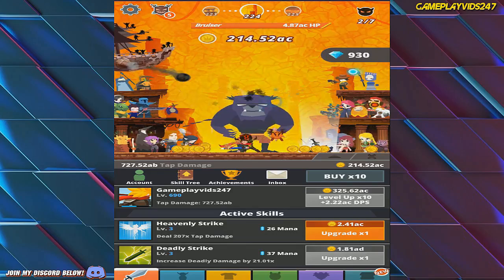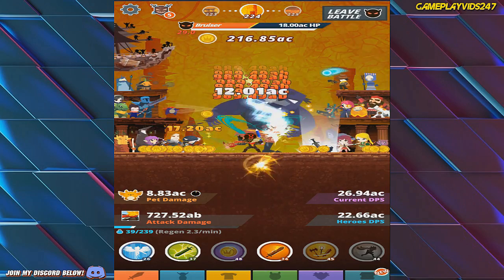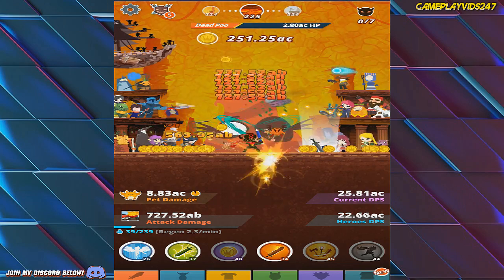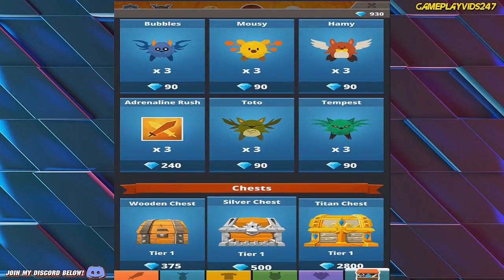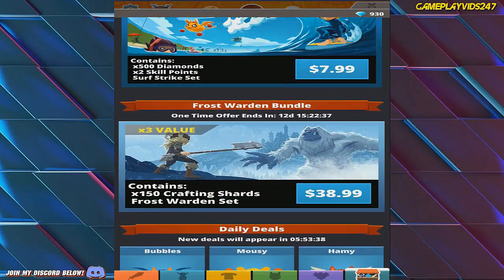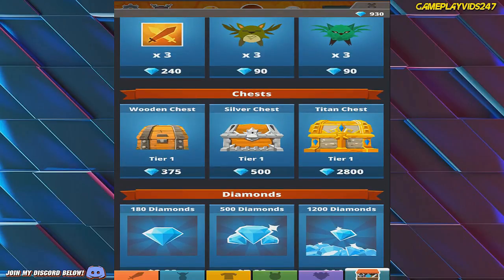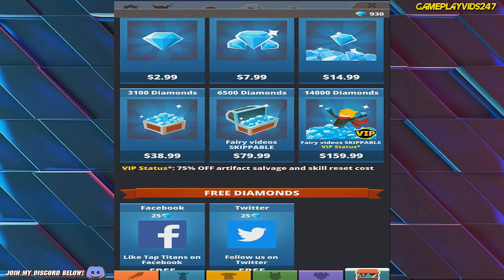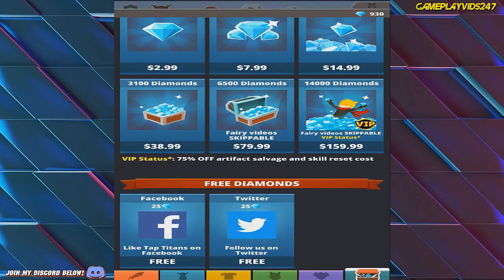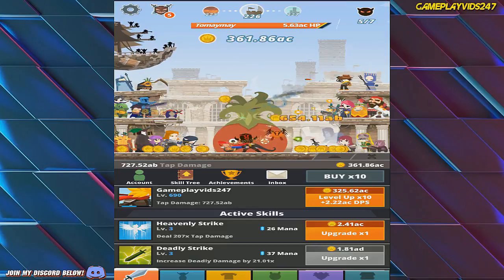Now I'm on 930 diamonds, which is pretty sweet. Just going to try and take down these guys here. There's a store — I'll use my diamonds to buy something nice if I want to. I just don't know what: titan chest, silver chest, wooden chest — with all the diamonds that we have.